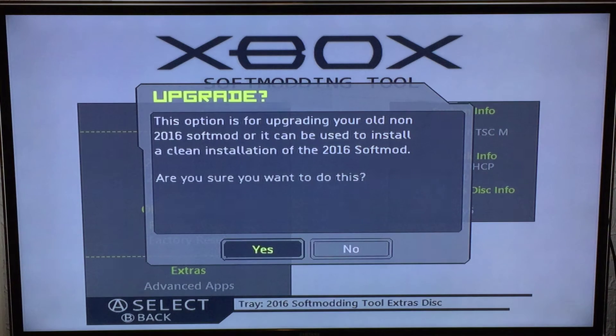This is used for upgrading soft mods that aren't the 2016 soft mod to the 2016 soft mod. So if you are using an old soft mod or a different soft mod and you want to use my soft mod, you can use the extra disk to painlessly do it. It will upgrade it and you'll have all the benefits of my soft mod.